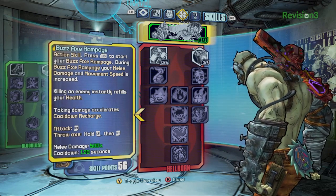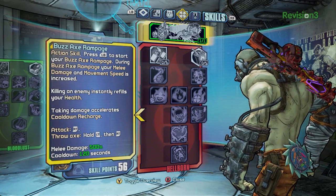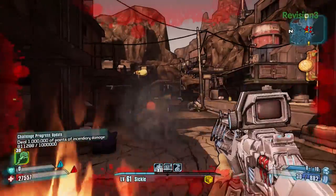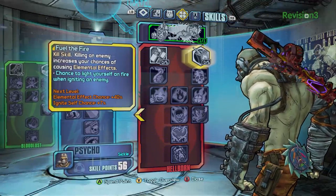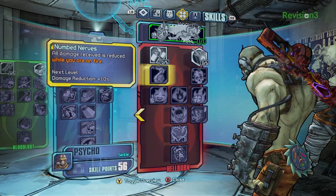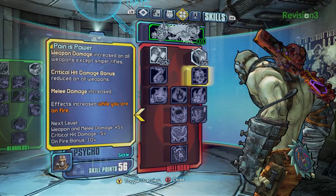Let's check out the Hellborn skill tree. The Hellborn tree was inspired by those psycho bandits that have been attacking everyone for two games now — the ones that are on fire all the time. Why are they okay with that? That was the inspiration: let the player be that guy. Things that are normally lousy for you are now good — in this case, being on fire is now good for you. The two baseline skills, whichever one you spend points in, give you a chance that when you light an enemy on fire you also light yourself on fire. Any skill with orange text reading 'while you're on fire' is improved by being on fire, and it's on pretty much everything.